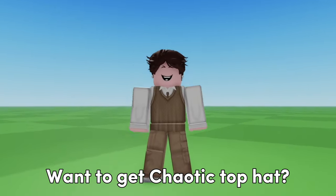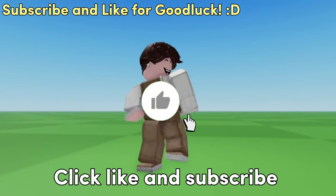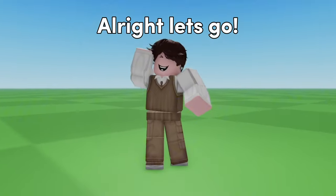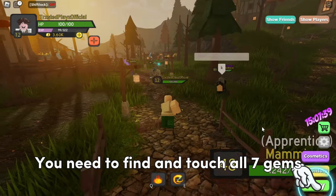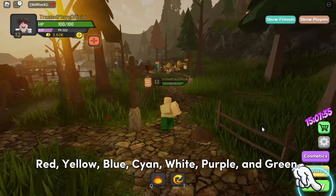Let's join this game called Dungeon Quest. There's a cool item you can get from this game. You need to find and touch all seven gems in a specific order: red, yellow, blue, cyan, white, purple, and green. I will guide you to their locations.